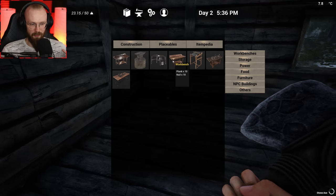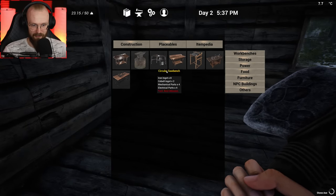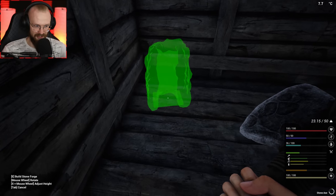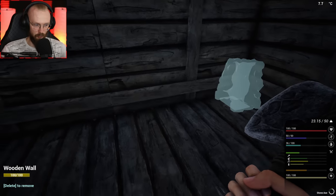So to craft a workbench, it looks like we will require 10 nails and 10 planks. We can get that stuff probably with an anvil. But to get that anvil, we need to get a stone forge. So I'm probably gonna place that stone forge somewhere here. It's kind of very tiny - it is a super tiny forge, but I am placing it here in the very corner.